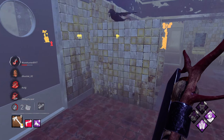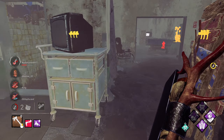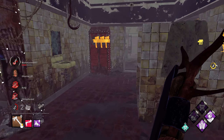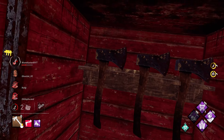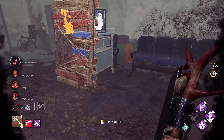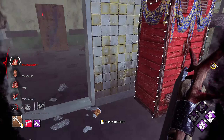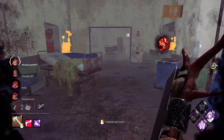We have Devour Hope, and I think it's time to light Pentimento, right? Because they're at two gens. We have four stacks of Devourer.